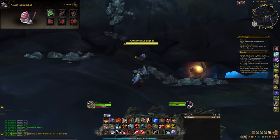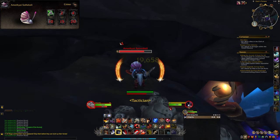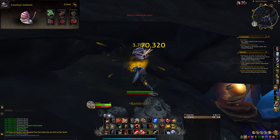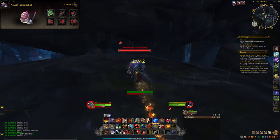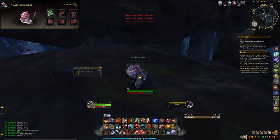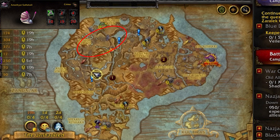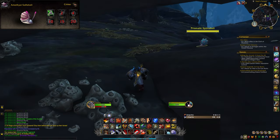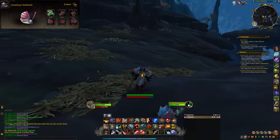The amethyst spire shell is a random drop from killing amethyst spire shell snails in Nazjatar. To make finding these snails easy, I recommend making a /target Amethyst Spire Shell macro and then fly around frequently hitting it until one pops up as your target. I spent about an hour and a half trying for this snail and only found three amethyst spire shells — none of them dropped it. Treat the amethyst spire shells as rare spawns, so just fly around, kill every snail you see, and good luck.